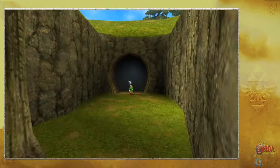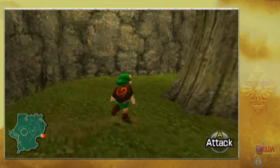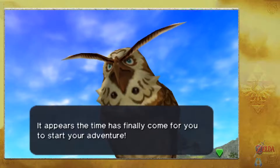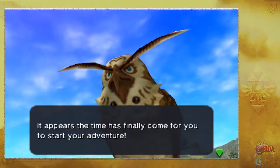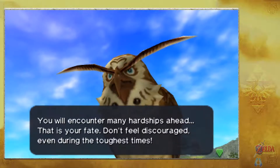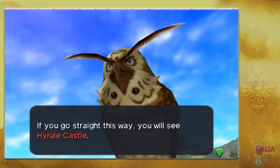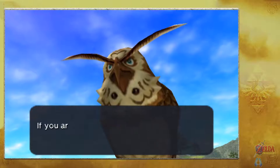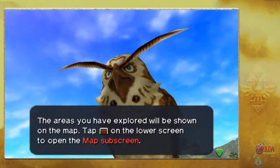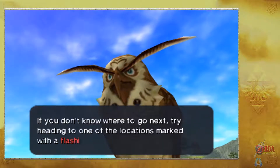There's an ominous shadow in that tree. We're heading straight to Hyrule Castle, so we might as well make our way there. The owl Kaepora Gaebora appears: 'Looks like the time has finally come for you to start your adventure. You'll encounter many hardships ahead — that is your fate. Don't feel discouraged, even during the toughest times. If you go straight this way, you'll see Hyrule Castle. You'll meet a princess there. If you're lost, look at the map.'